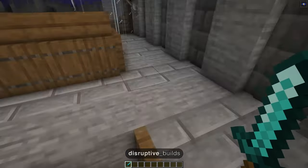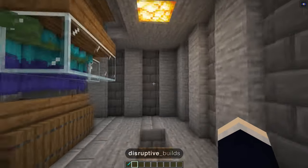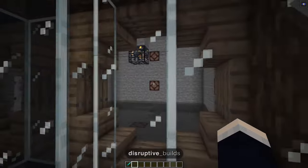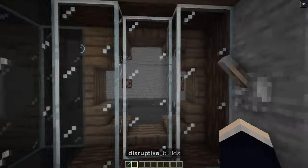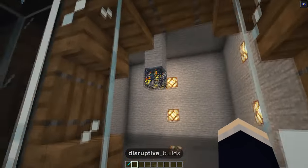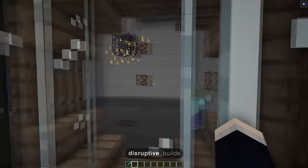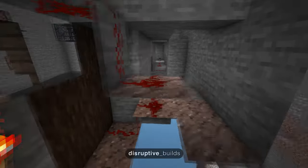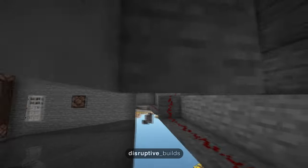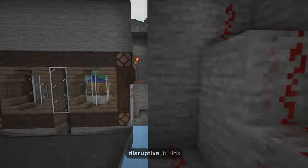Coming back up the ladder, I'll showcase a few more interesting features. One noticeable thing is that it looks really nice — it's aesthetically pleasing rather than just an efficient design. The main feature I talked about is that this is toggleable. We have this lever that turns on all of these redstone lamps, which stops the zombies from spawning completely. It's just a simple redstone system — the lever hooks up to a bunch of redstone going to all of these lanterns. You don't need to add this in; feel free to leave out the redstone if you want.